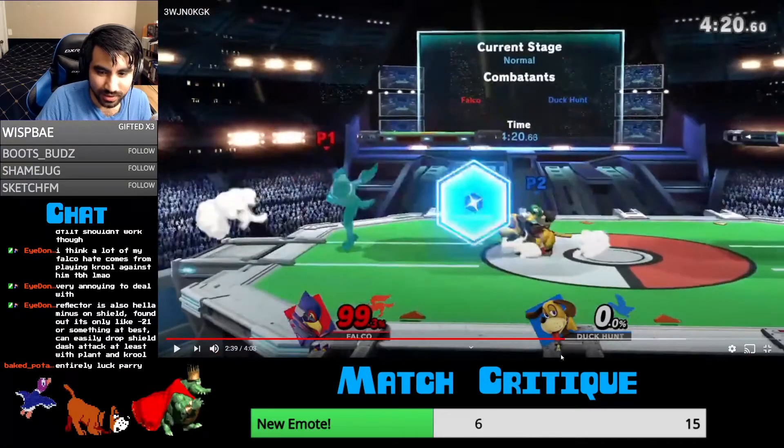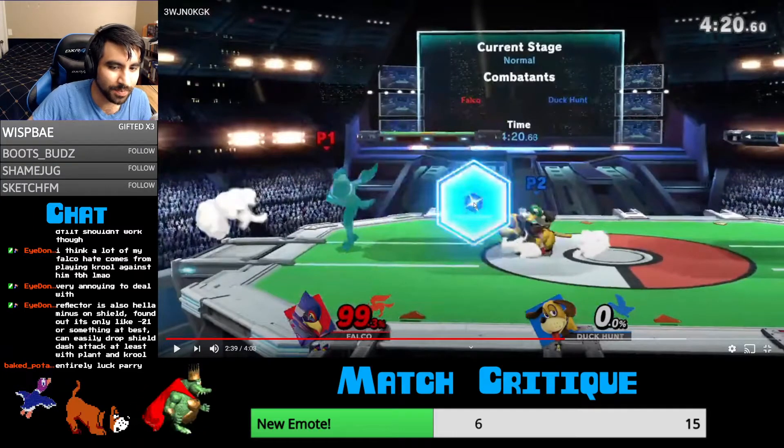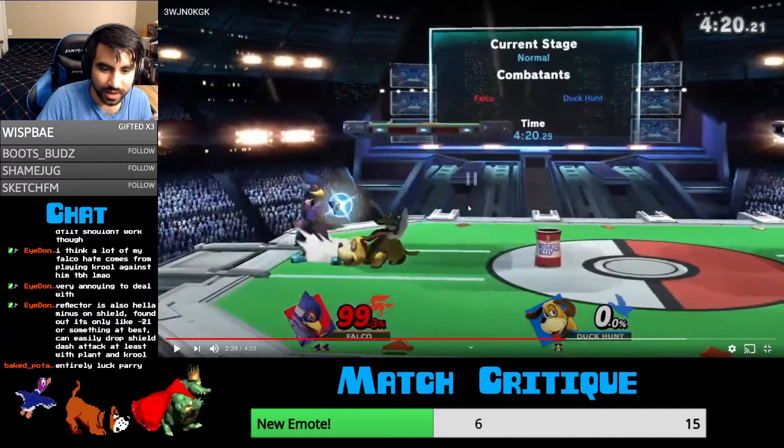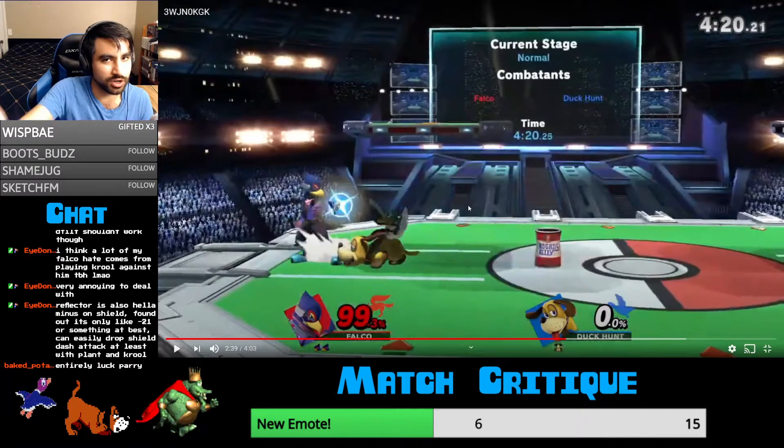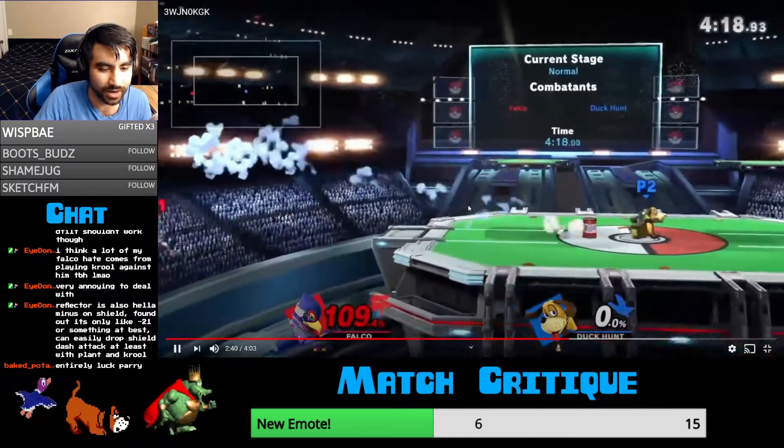See, that's exactly what you do. So basically what happened is the reflector hitbox missed you — it's just this tiny little thing — and then you ran up and up tilted him. It wasn't that you ducked under it, it's just that the hitbox missed you, and there's no hitbox on the return part of the reflector.